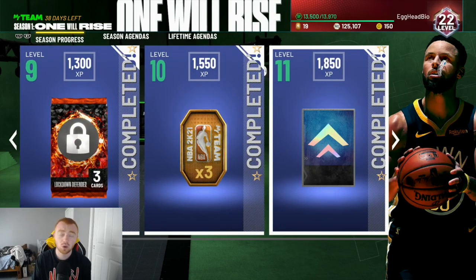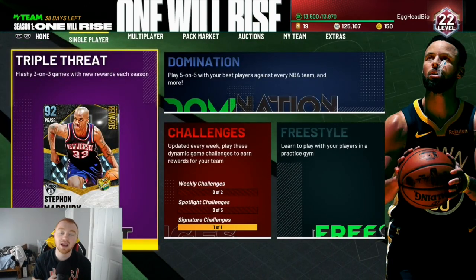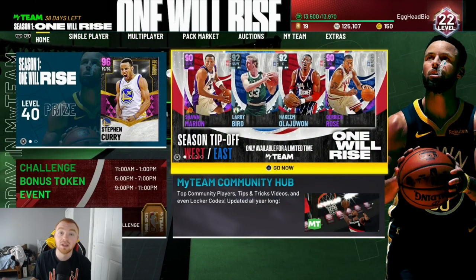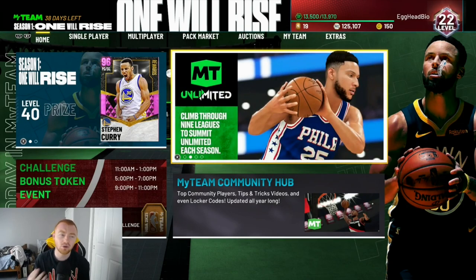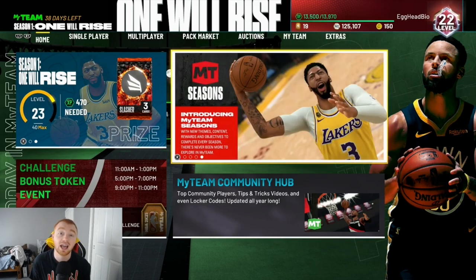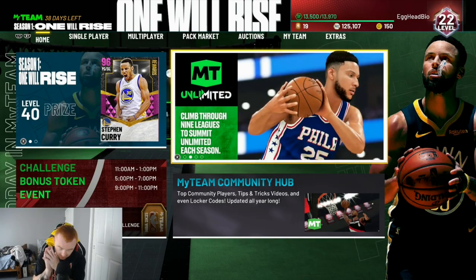Mainly you want to be focusing on Triple Threat Online as your main game mode to grind. The final two things I want to cover are locker codes and in-game events. We've had about four locker codes already, and each one has had tokens on the board, so even if it's just one token, it's still additional tokens. You still want to be paying attention to these locker codes and taking advantage of those free tokens.